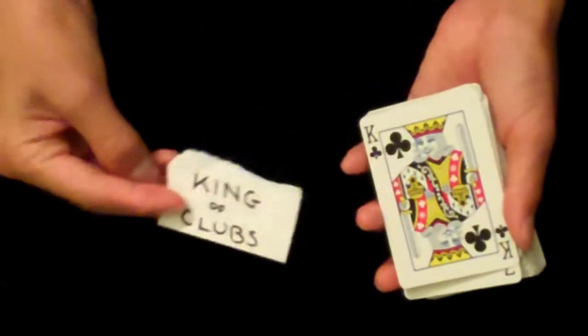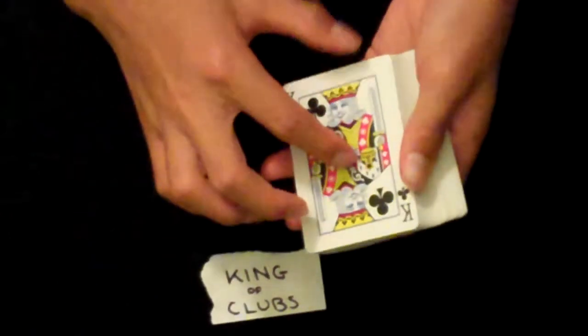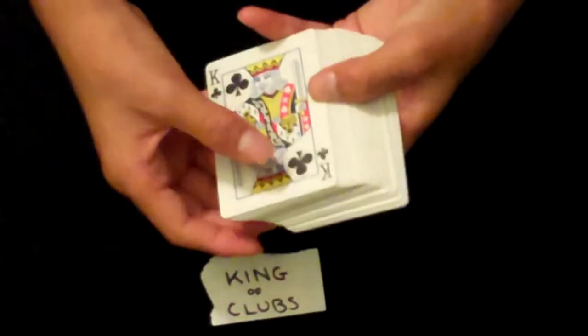This is sort of impromptu, but requires a little bit of setup. You're going to need to make a prediction. The prediction is going to be the last card. I wrote King of Clubs. I'll place it just right over here. What you're going to do is place your prediction — the bottom card — in the 33rd position.